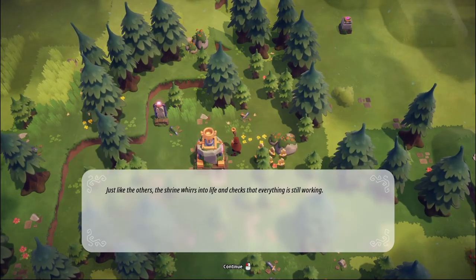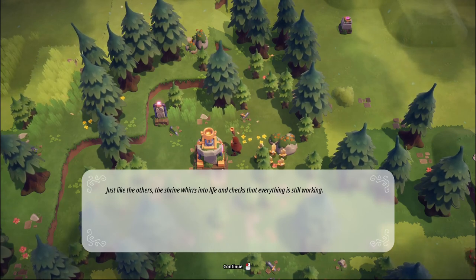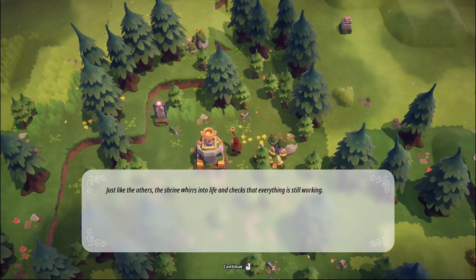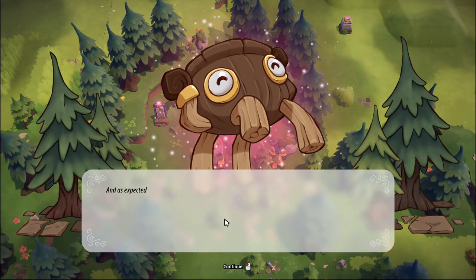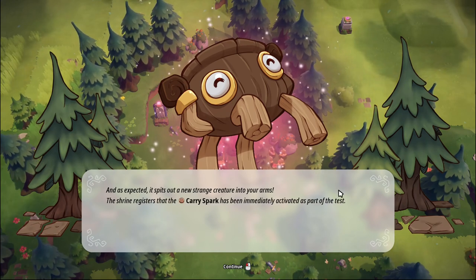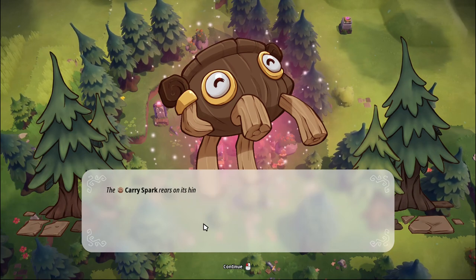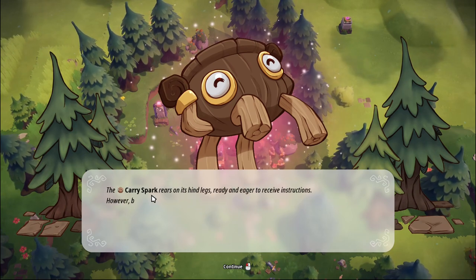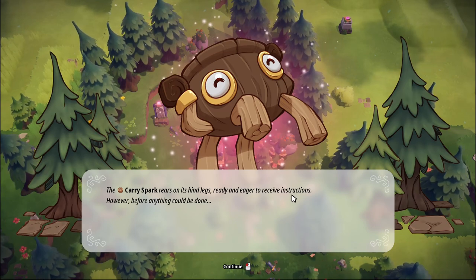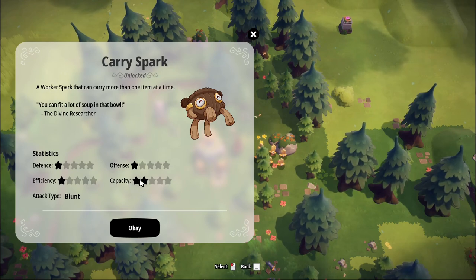Good evening and welcome back to Odd Sparks, where I've been wandering around trying to find some etheric clumps. I've come across a carry spark shrine which I must have missed the first time around, because we have a new spark that just appeared. The carry spark rears his hind legs ready and eager to receive instructions, then turns into a disc.